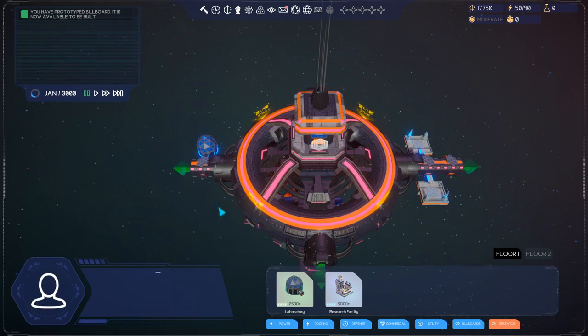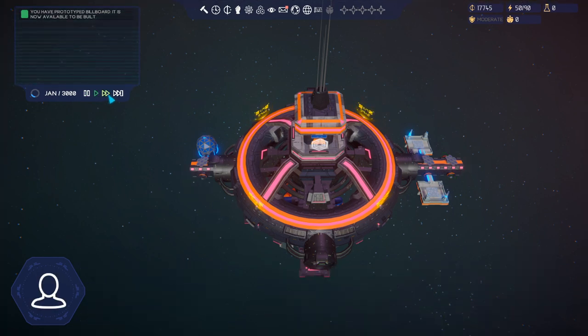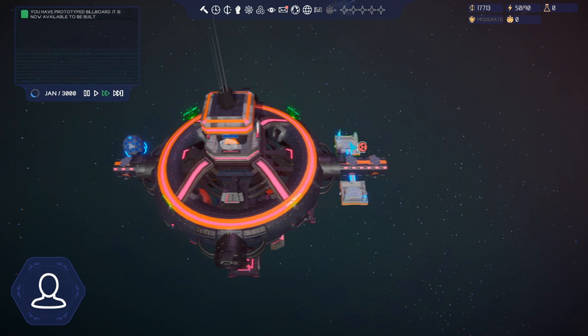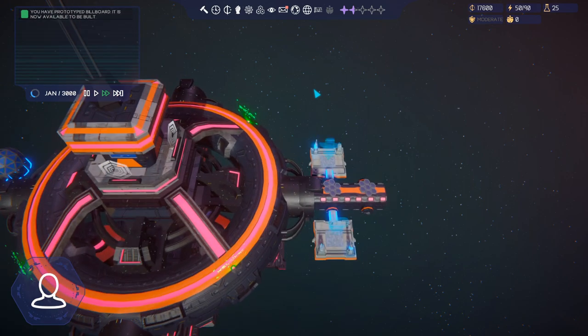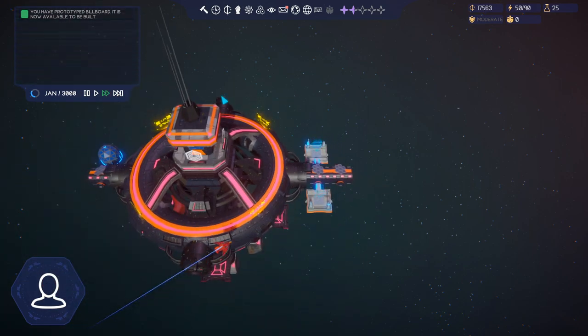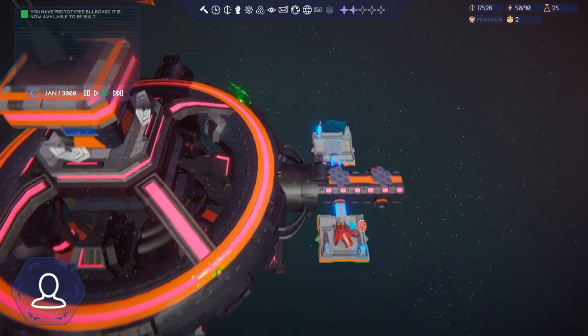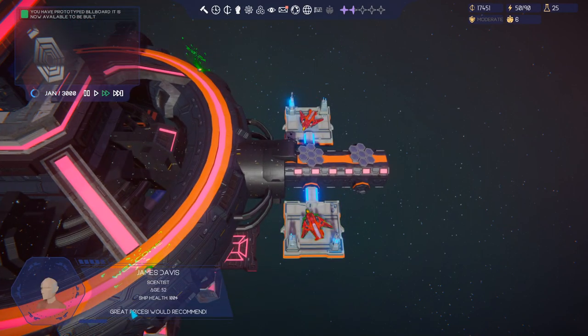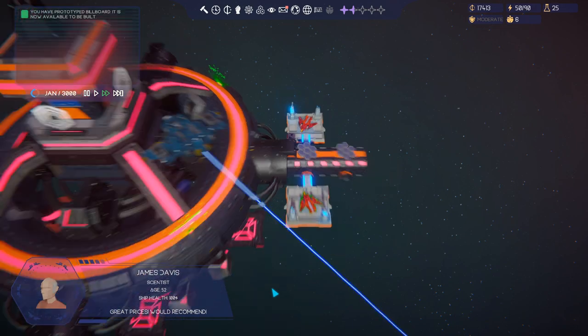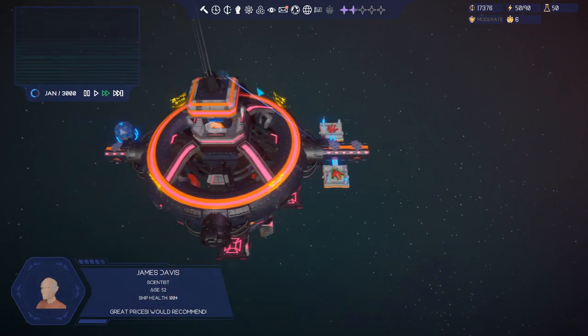We'll place a laboratory to give us 25 research points each week. This has an upkeep of 262 each month, so we're gonna make sure we're making enough money. Soon you're going to see ships fly over into our docking base and that will give us money - they'll pay us for staying there. You can click on them and see what they think. Great prices - would recommend. Fantastic.